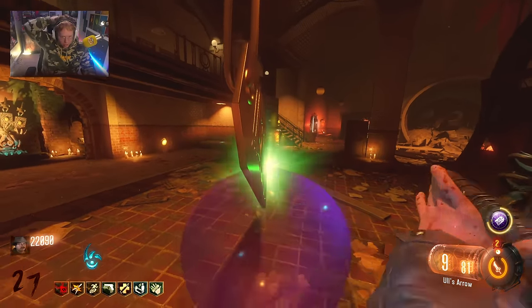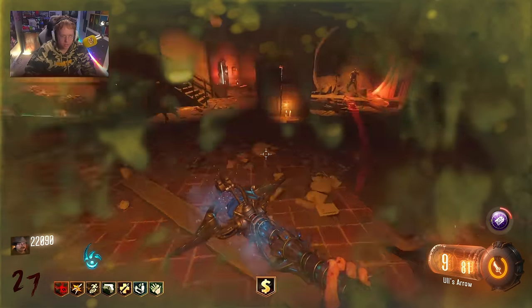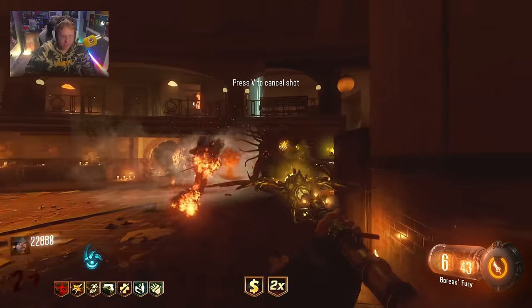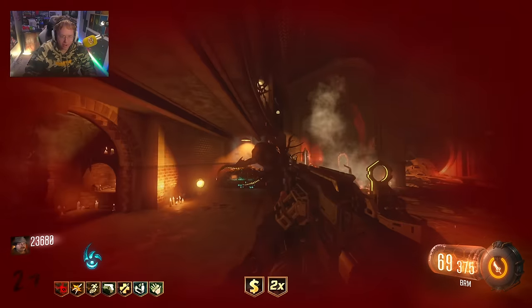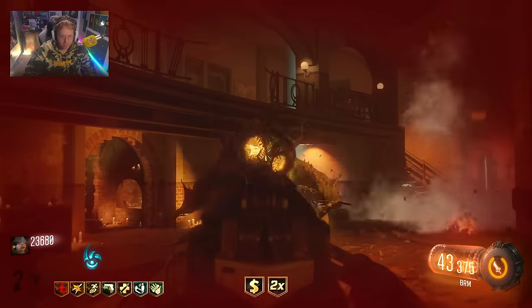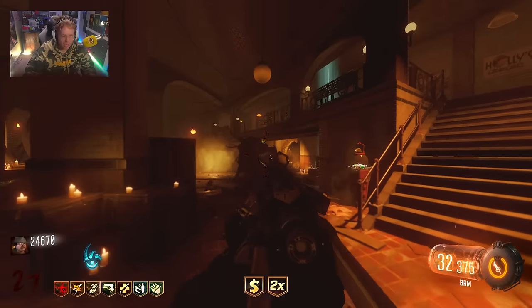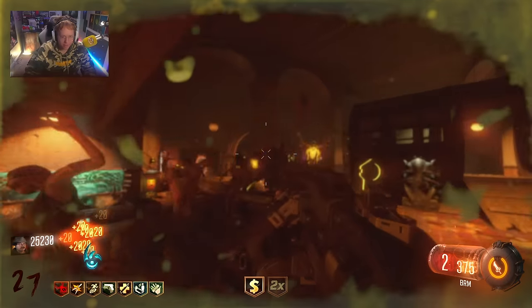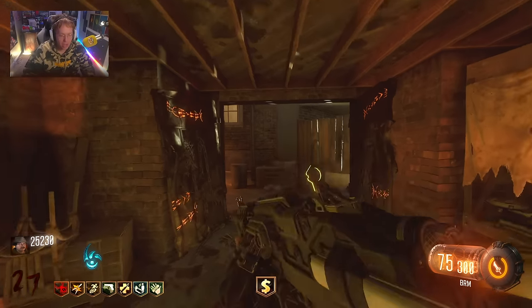I need to hit this Immolation right now. I don't understand what happened there - that was so interesting. I am so cooked. I don't even know how I'm alive to be honest - this BRM is saving me. Get out of there! I'm just going to go up and hit the box - if we die we die, if we get it we get it. This fire staff is being absolutely so stubborn with us right now.